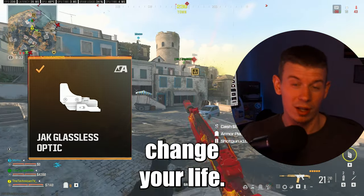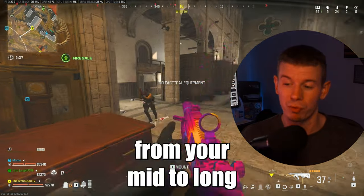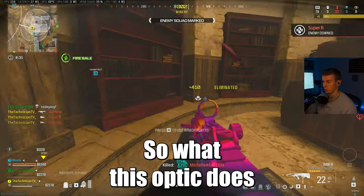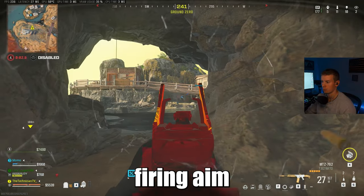This new optic will change your life — and I'm not overstating it. This optic takes away all the visual recoil from your mid to long range weapons. It can only be unlocked through the weekly challenges in week four. What this optic does is take away the visual recoil by adding firing aim stability.